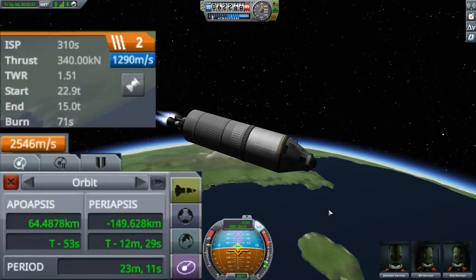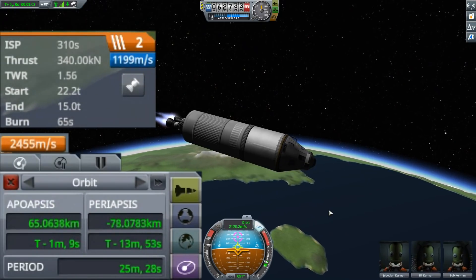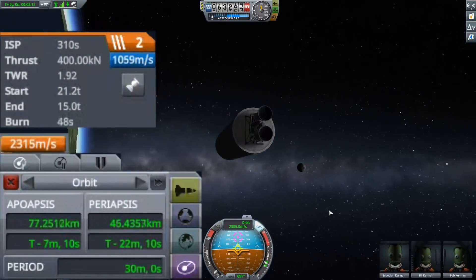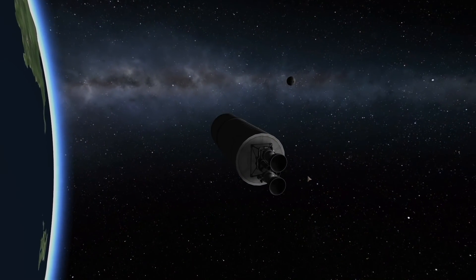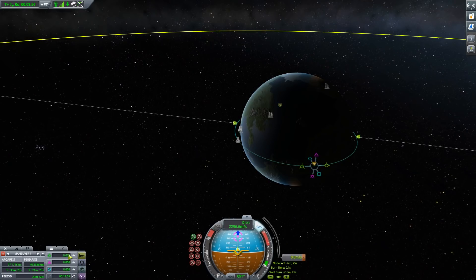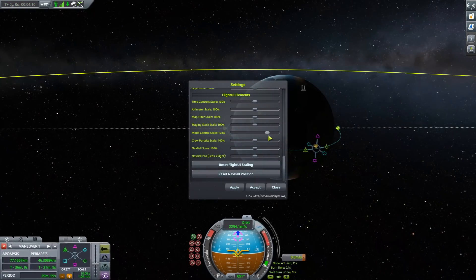Looking at my readouts, my apoapsis is rising but not as fast as my periapsis, which is exactly what I want at the moment. I will almost already be circularized in just a tiny bit. The moon is already in view, looking good in front of the newly updated galaxy background. We're adding a maneuver node, and a new UI element comes in — the maneuver node gizmo. This is basically a scaled-down version of the mod Precise Maneuver, which I really like.